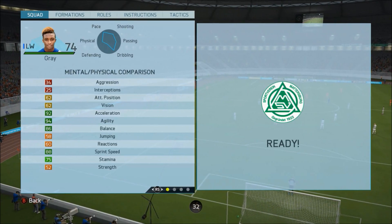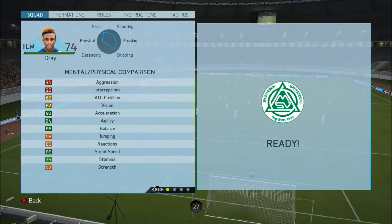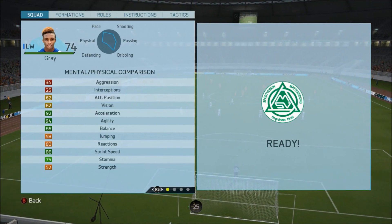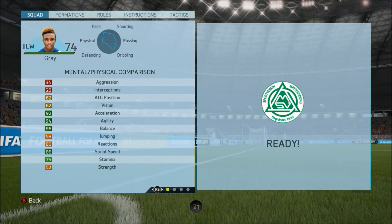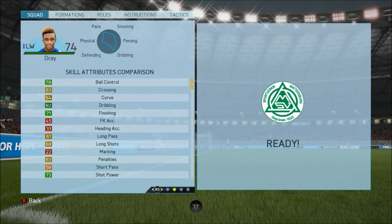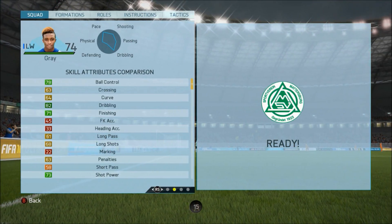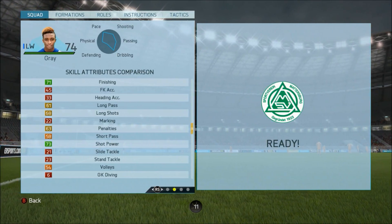He's going for about 140k now. Looking at his mental and physical attributes, he's got really decent acceleration, agility, balance, and pretty good sprint speed as well. But the rest of his stats are pretty dire — strength is pretty bad, aggression, interceptions. The defensive stats aren't really too bad but I'm not bothered about that since I'm playing him at left wing or left forward.